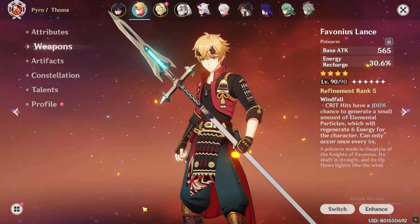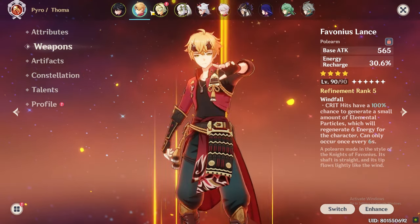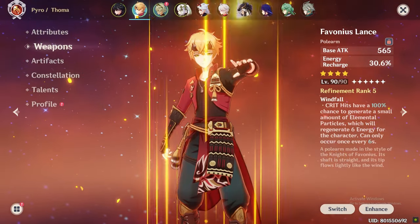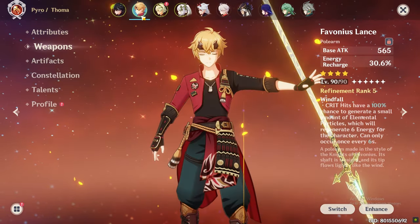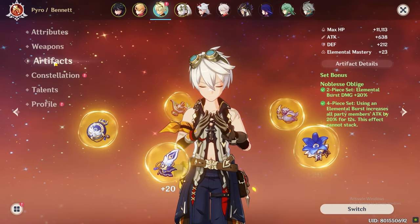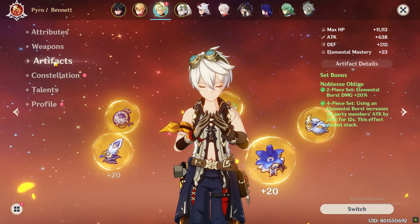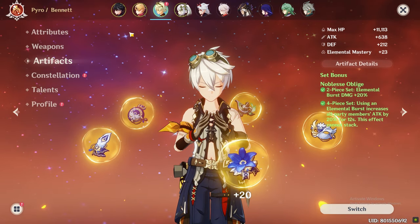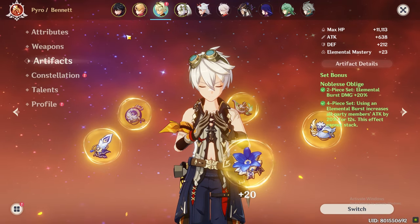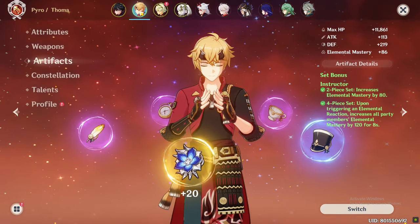Giving the right weapons and artifacts to your supports contributes a lot to your damage. Use Favonius weapons on your supports to ensure their bursts are ready for the next rotation — there can be 1 to 3 Favonius users in your team depending on your energy requirements. You might get less buff from characters like Bennett, Nahida, or Kazuha if you give them Favonius, but it will ensure your rotations go smoothly. Make sure to have a Noblesse user in your team — Mika, Bennett, Thoma, and Diona are good users of Noblesse and it will buff Wriothesley's damage a lot. In melt teams, you can give 4-piece Instructor to Thoma or Bennett and equip the other with Noblesse.